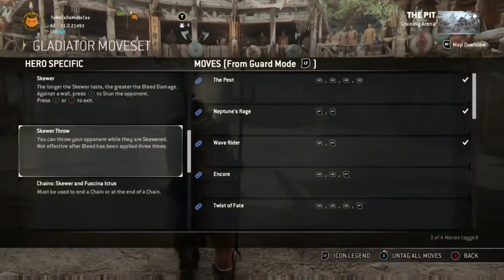Looking at the chain rules at the bottom of the screen — skewer and toe poke — it says they must be used to end a chain. So your skewer will only work if you do a light attack, heavy attack, or another move before it; you can't do a skewer off neutral. The toe poke will also end your chain, and if you use a toe poke from neutral you won't be able to chain it into anything.